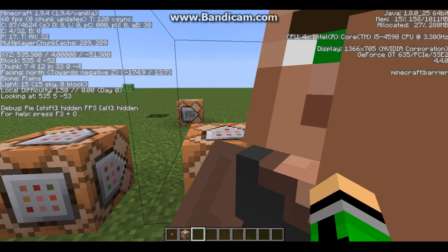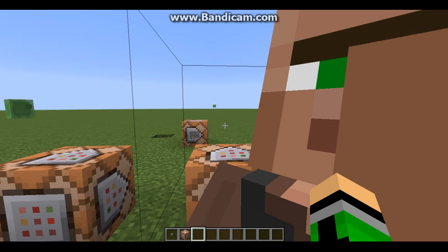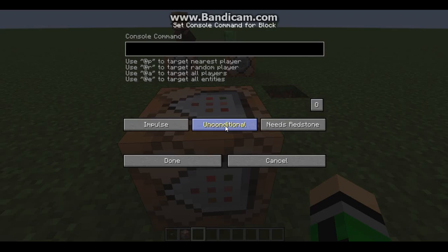If you see the XYZ, there you go — that's 3535.300, then 4.00000, and then negative 51.300. Now I put them in my phone, which is easy to do. We go in and type slash teleport @p and then 3535.300, 4.00000, negative 51.300.